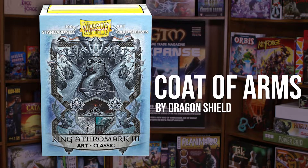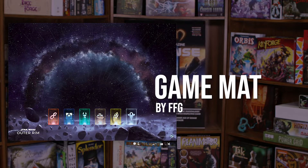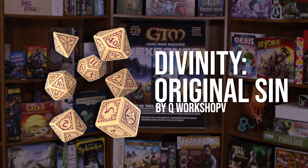As for accessories, check out the Classic King Arthur Mark III Coat of Arms Card Sleeves, and the Star Wars Outer Rim Game Mat by FFG, plus the Divinity Original Sin Dice Set by Q Workshop.